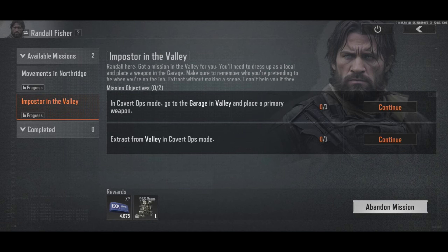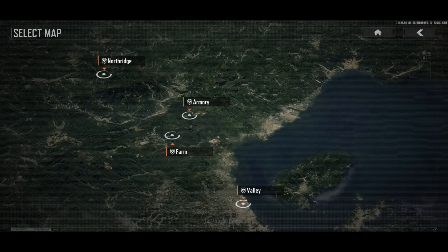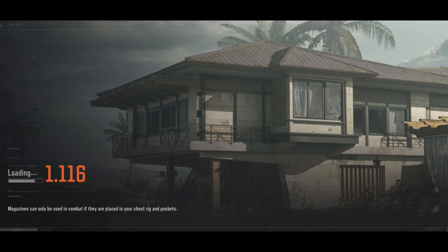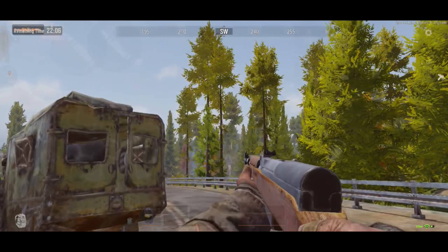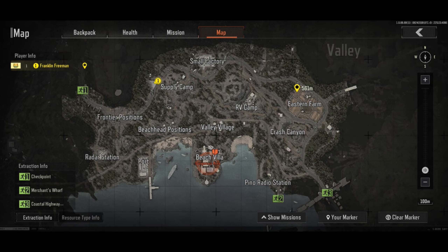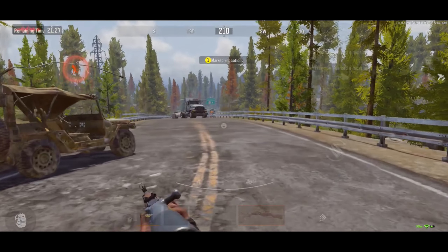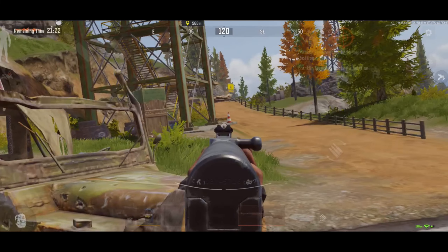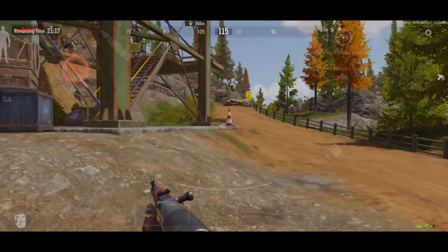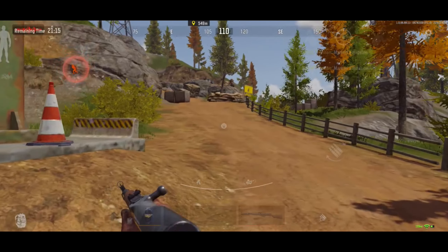Let's head to the battlefield. Let's see where we have to go — we have to go to Beach Villa. Okay, we have marked our place. Let's go to the point where we have marked. I think it is to the east side. Okay, it is to the east — let's go, we have to go a little faster.